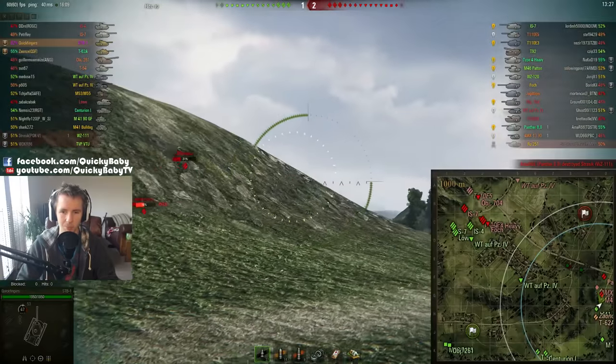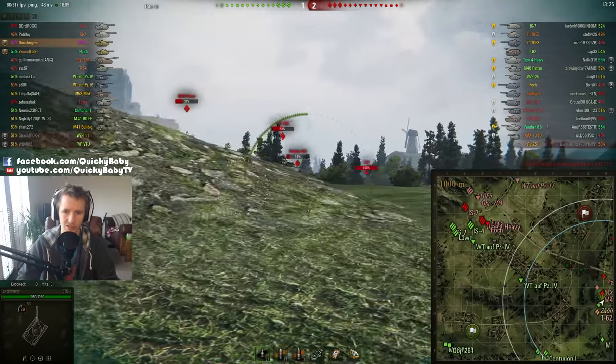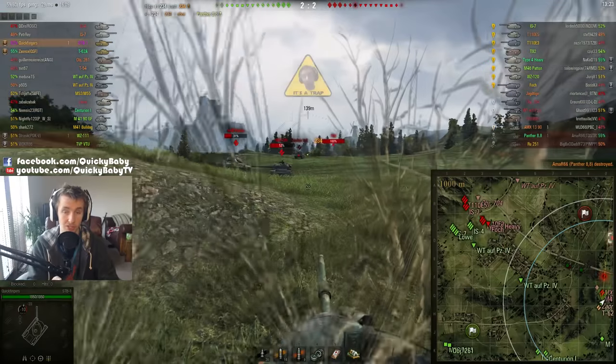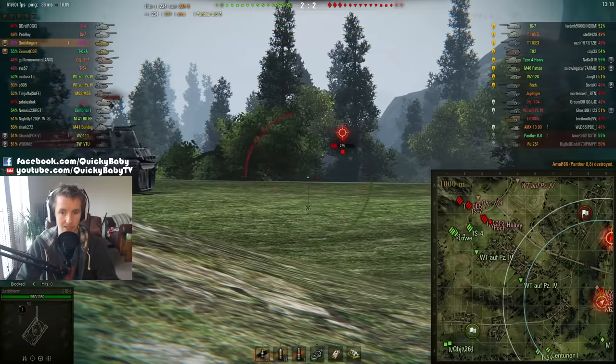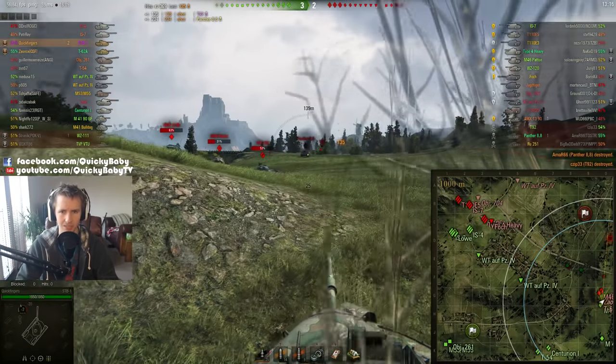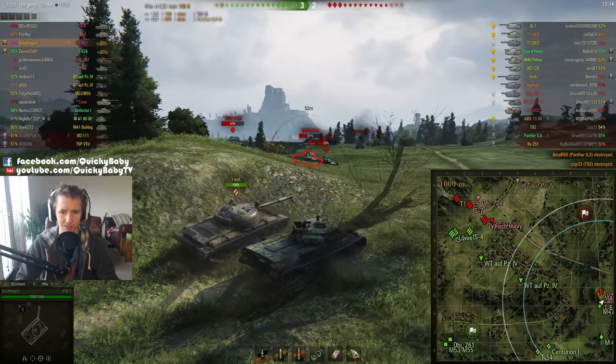I always like to get up close and personal and work these very short ridge line engagements with my opponents. This is where I feel like the STB-1 is pretty much the best tier 10 medium tank in these specific positions.